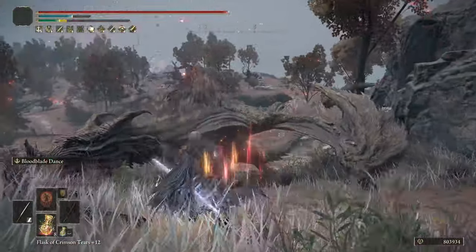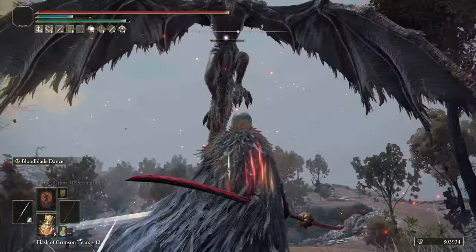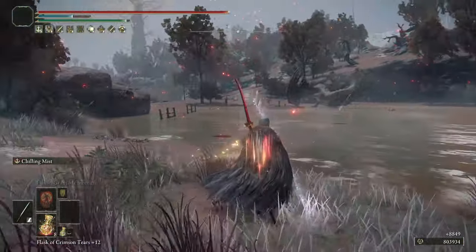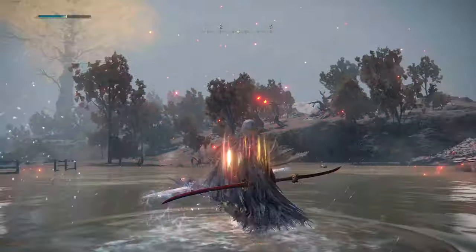Then you can do your jump attacks and the fire will actually reset the frost, giving you the ability to proc bleed and frost and then reproc frost. Keep in mind these dragons are decently resistant against status effects and slash. We're going to show off the build for the jump attack version of Eleonora's Poleblade.